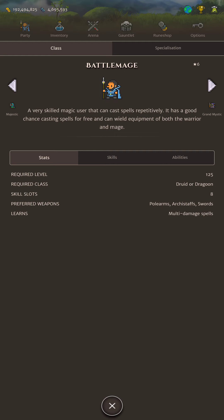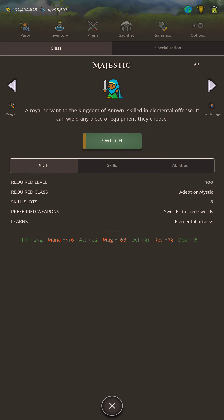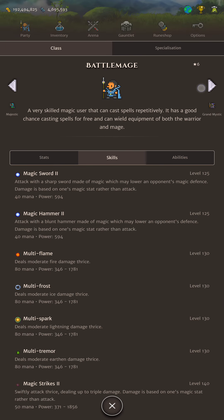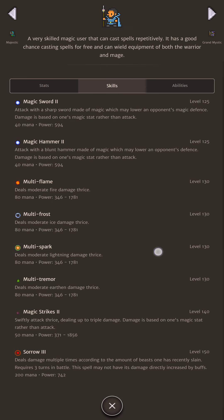I generally prefer Battlemage to the Grand Mystic class at Tier 6. It's kind of the first decision Mages have to take after going Druid at Tier 5. And generally, I like Battlemage because you get your multi-elemental skill for your faction, and that's going to help you deal a bit of extra damage for raiding more than anything.